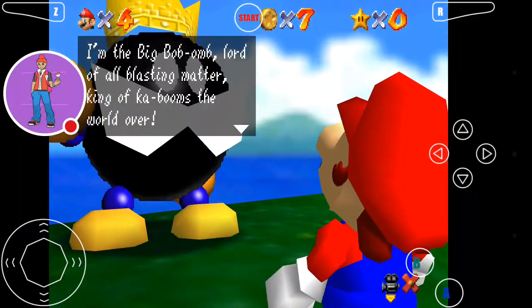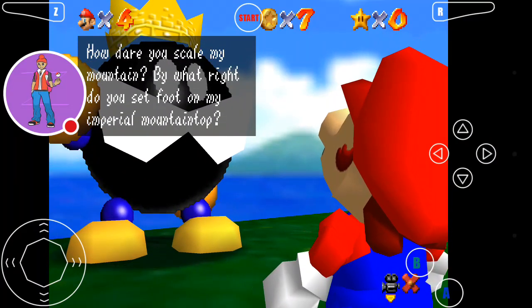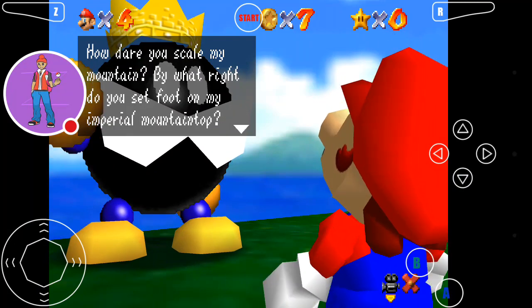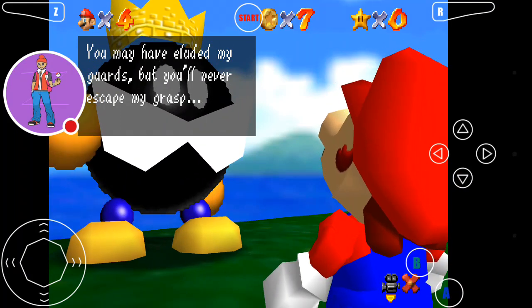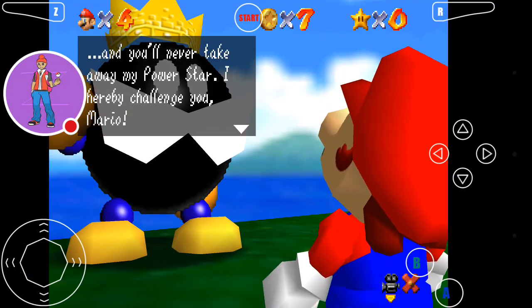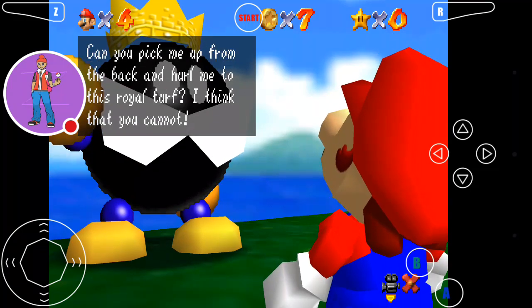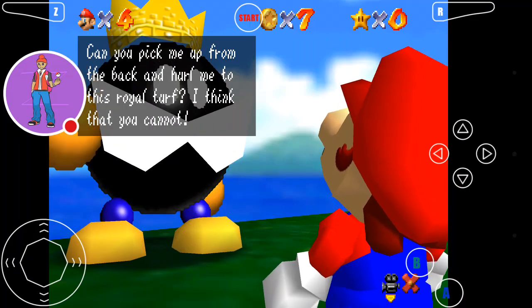I'm the big Bomb-omb — King of Kabooms the world over. How dare you scale my mountain? By what right do you set foot on my imperial mountaintop? You may have eluded my guards, but you'll never escape my grasp, and you'll never take away my power star. I hereby challenge you, Mario. If you want the star I hold, you must prove yourself in battle. Can you pick me up from the back and hurl me to this royal turf? I think that you cannot.